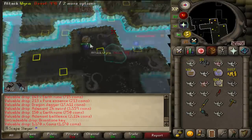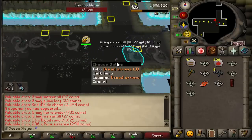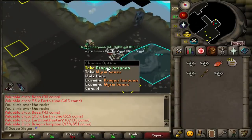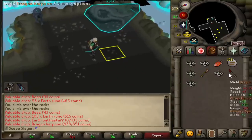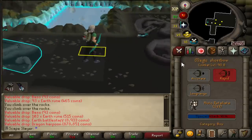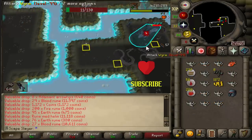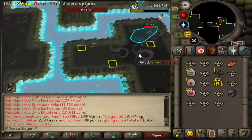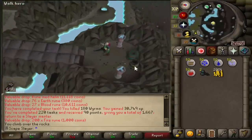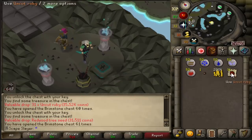There is another brimstone key. We got another superior — let's hope we can get good loot this time. It is always bad, I still have not received one single good drop from superiors. Holy shit — a dragon harpoon! One in 2000 — what a perfect drop! This is so amazing. So this is the end of the task — I can't believe I received a dragon harpoon, the chance is 1 in 2000 and this drop is just incredible. I got two brimstone keys, so let's open them right away. First one is rubies, second one is a redwood tree seed — not that great but I am happy with the rubies.